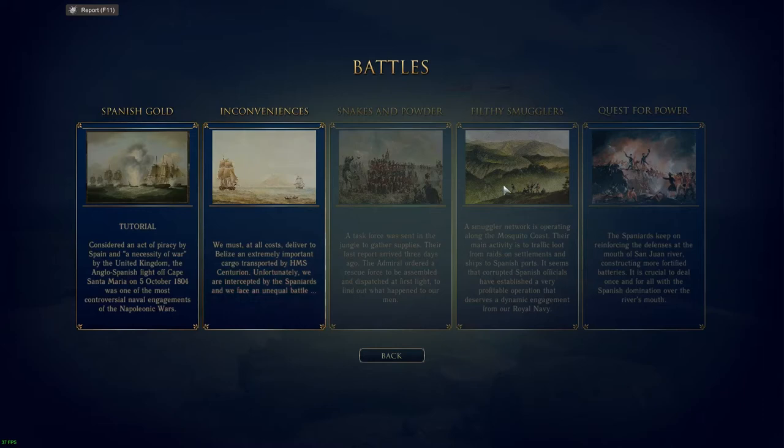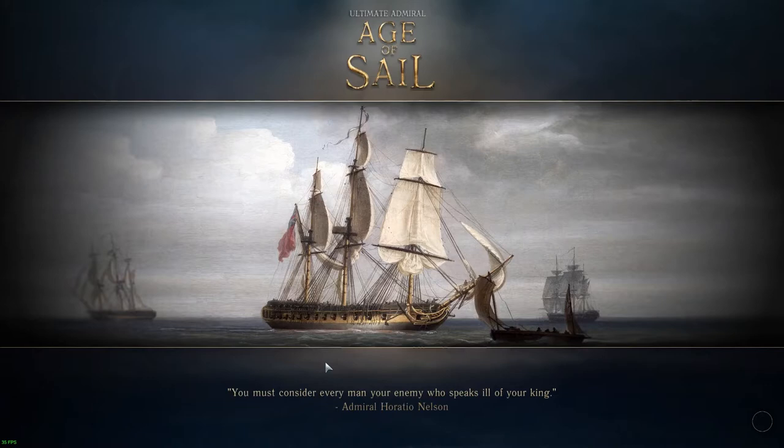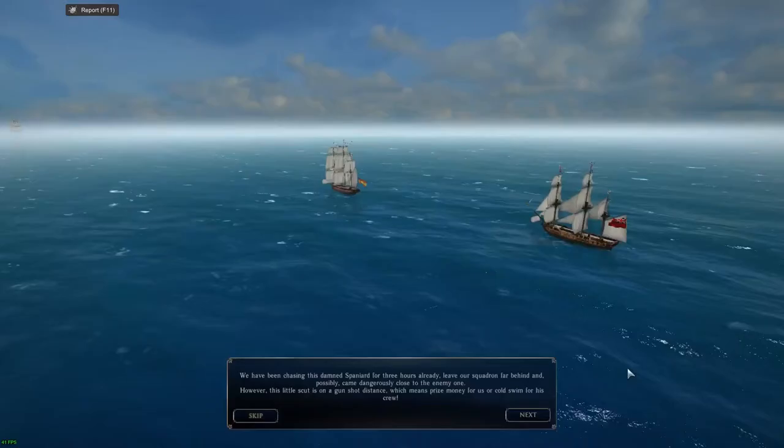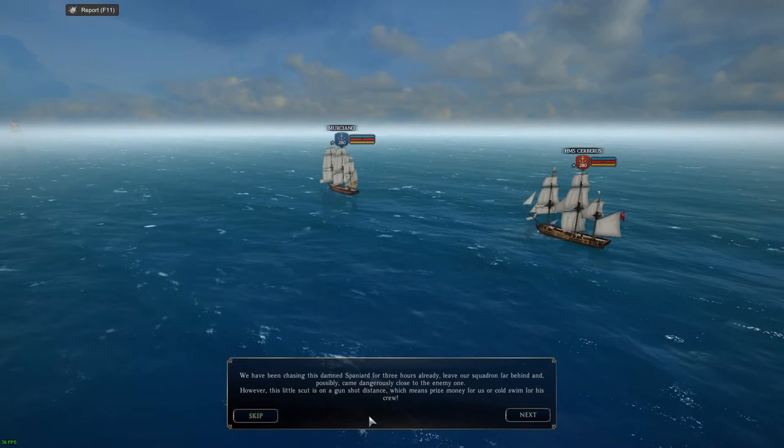I played a previous version — I'm going to play 'Inconveniences' again. I didn't do so well last time, so hopefully I do a little better. You have a map here — red and blue. I'm assuming I'm red, Royal Navy. After a major fire caused by the Spaniards in an attempt to seize British Honduras, the admiral ordered us to secure the trade routes. After some boring patrols, we finally spotted Spanish sails on the horizon.